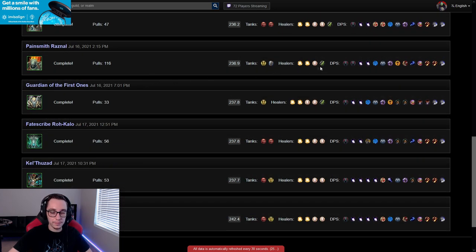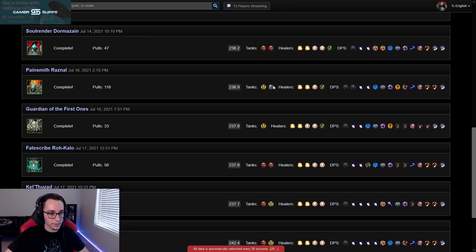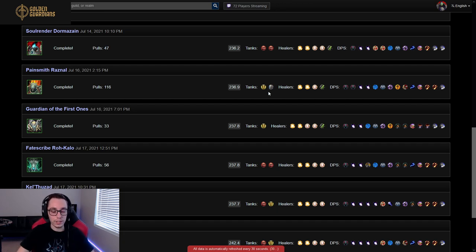Pain Smith uses two tanks. This is the first fight where we use the warrior. A Protection Paladin is very good on this fight because they can use BoP on themselves, bubble, and walk through spikes in phase two and phase three. But if you're running a Prot Paladin, your second tank needs to be a mobile tank — that is the most important thing.